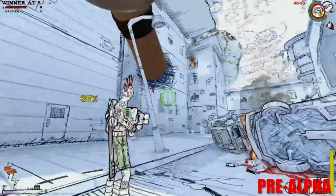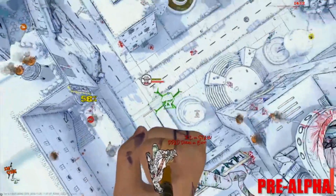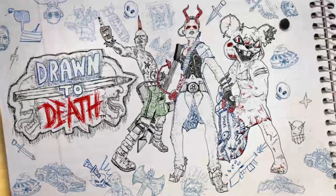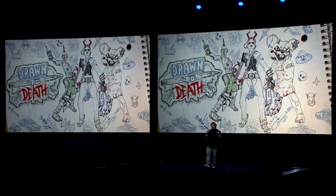And as you see here, from time to time, the teenage artist himself can even be called upon to come to the player's aid. In this case, you're controlling him and taking out bad guys. So that's the high concept of Drawn to Death. The game is still very much early in development.